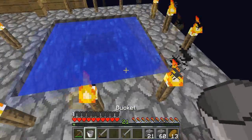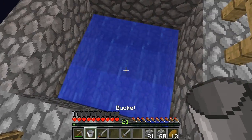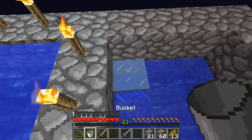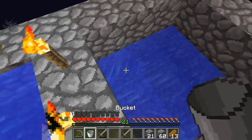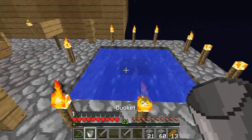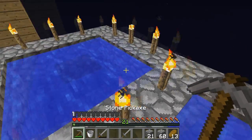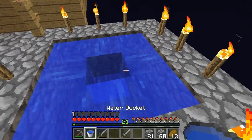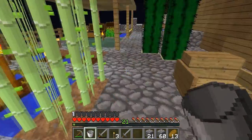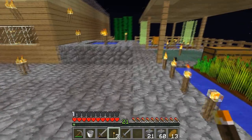I think everything's fine so I should be able to do it like this. Water's acting weird - I did not mean to put that there. I can just roll with it for now and change everything later. Hey it worked, nice! Now I need to make sure nothing spawns right there while I go get my torches - I think I put them back in here.